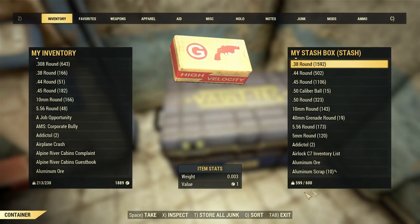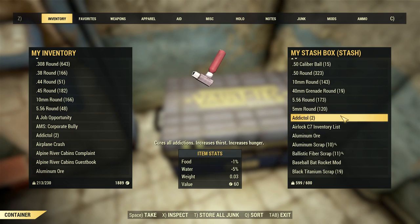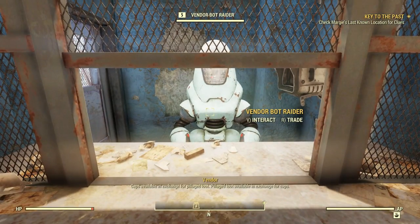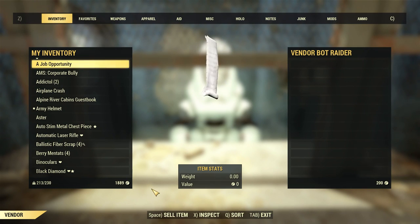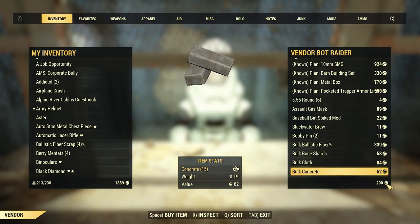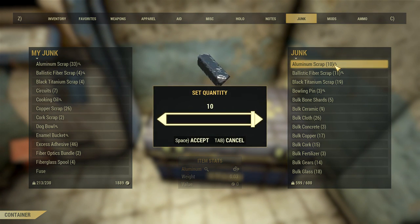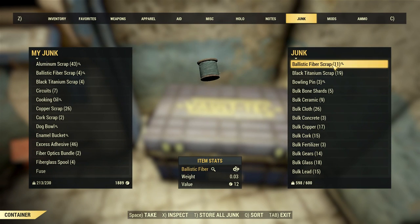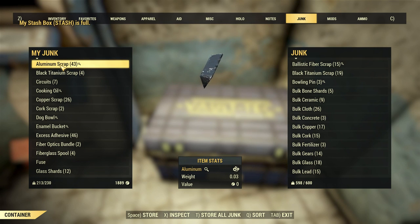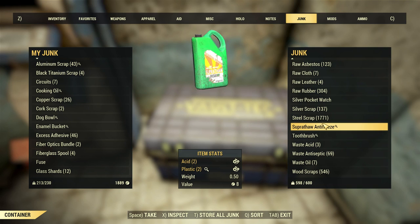Alright, let us transfer some stuff. Unfortunately, I am maxed out at my stash box again. I remember I was selling off stuff before, but I don't remember what I was selling off. Remember when I was trying to sell things off and the vendor ran out of coin? I guess this means he only has 200 caps. Was I selling off scrap? I honestly don't remember. I don't think I want to sell off my scrap. I had all this figured out before but now I've forgotten, and I don't remember what my plan was.